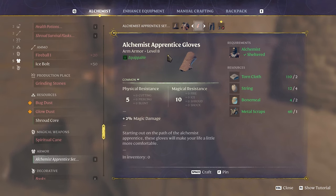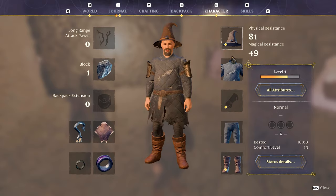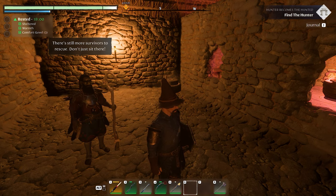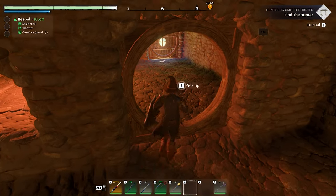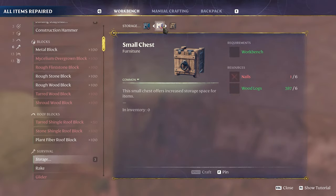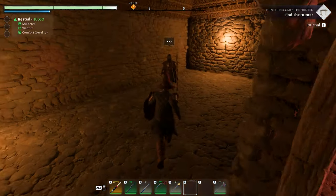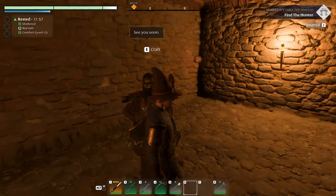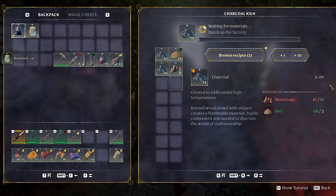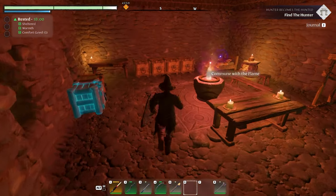Alchemist armor set — not enough bone meal yet. Definitely making the gloves since I'm not even wearing any gloves. The alchemist also wants more chests. Nails are made at the blacksmith with scrap metal. Need four more bone meal. I've had the charcoal maker running — it's got 90 charcoal!